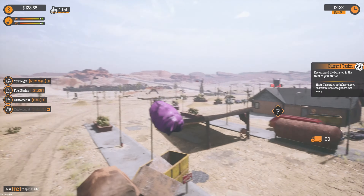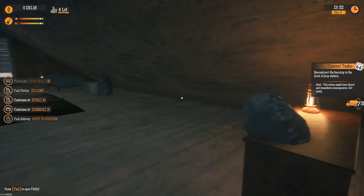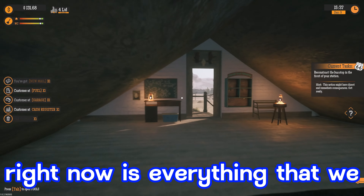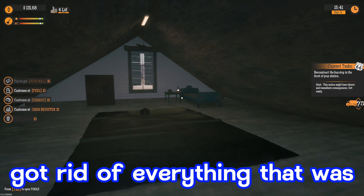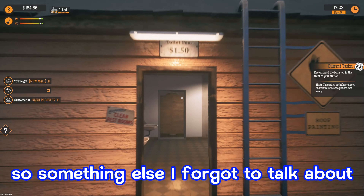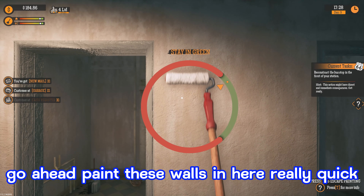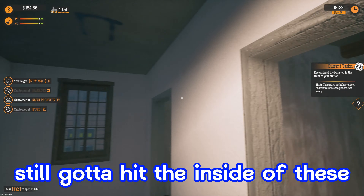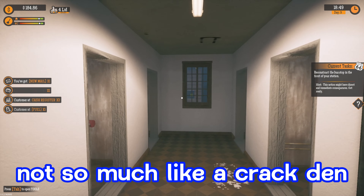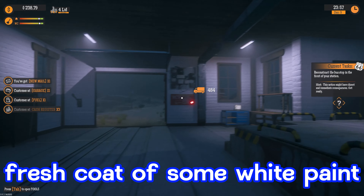One thing I did talk about last video — I wanted to take everything out of here and clean out the upstairs. Looks like our fuel's just arrived, let's go hook this up really quick. Everything that's up here right now is everything that we cannot move — everything is stuck. We got rid of everything that was garbage that we could throw away. I painted the end walls, gave it a nice fresh coat of white paint, livening it up a little bit. Along with the upgraded expansion we just did, it also upgraded the bathroom and extended it — added four new stalls.